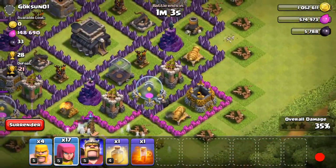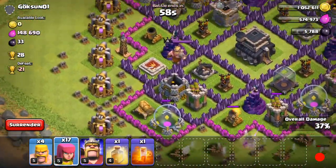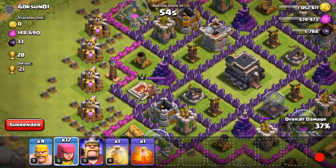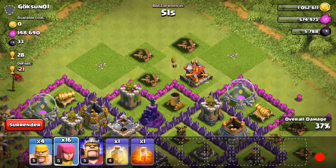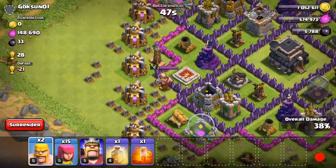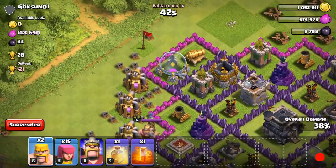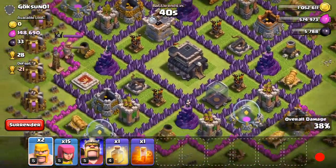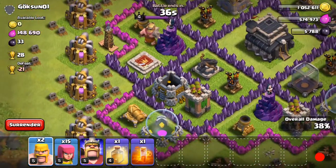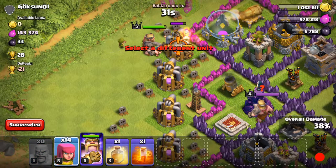I have about 35% right now. There's one building up there I can take out — four or five, six buildings up there. I think I can get the one star but who knows. I'm gonna have to pray that archers take out that building right there. Let's start over here along with a couple of these.